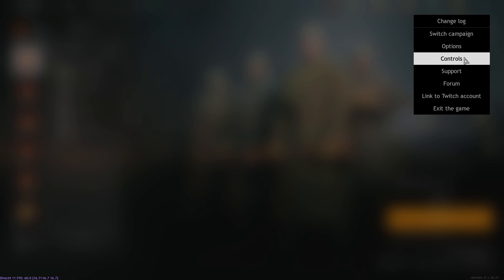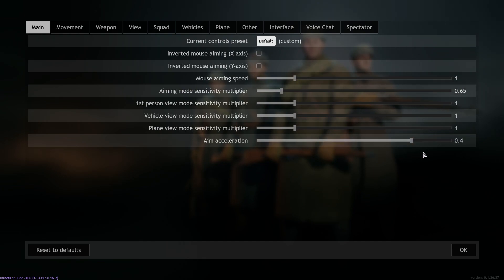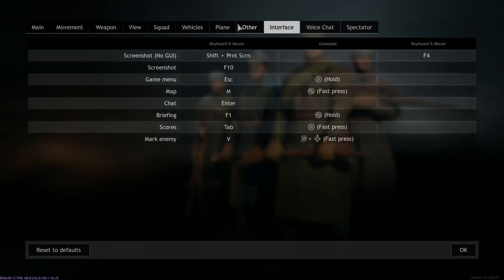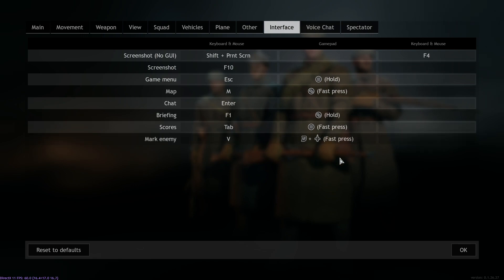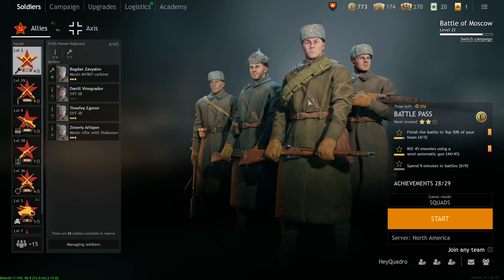In the controls, my sensitivity is just one and I have 800 DPI. I don't recommend copying me — find your own comfortable state. The thing I do recommend is turning off aim acceleration; it's really bad. One other thing people do is they put 'mark enemy' on left click alongside shooting. I personally don't recommend doing that, but if you struggle with marking enemies it's something you can do.